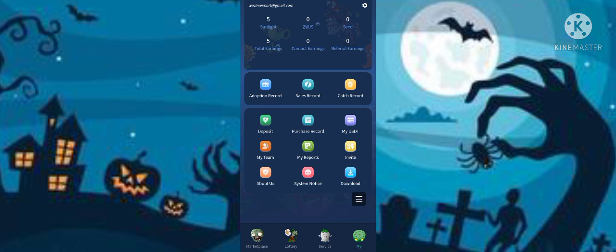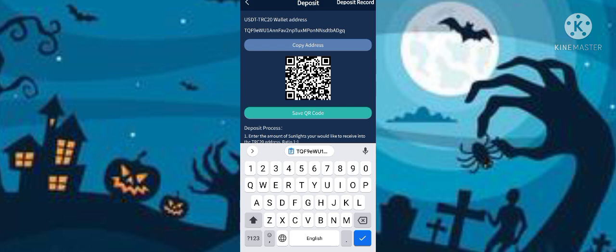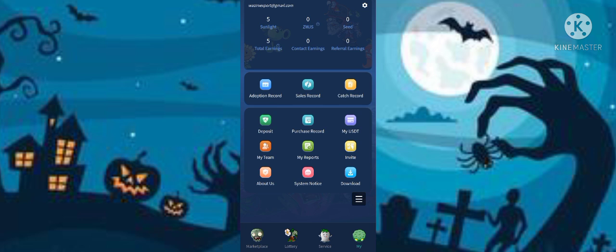Now let me show you how to deposit on this site. Click on the deposit option, and this interface opens. Copy the address and go to your wallet to recharge. Once the recharge is done, paste your transaction hash ID and deposit amount, then click submit to complete the deposit.